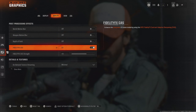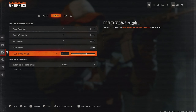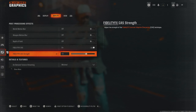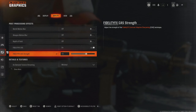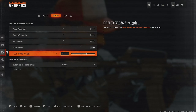For FidelityFX CAS, I recommend switching this on. It's inbuilt software that sharpens images and reduces blurriness. Something to keep in mind is that switching this too high can reduce the frame rate by just a couple of frames. I recommend somewhere between 50 and 80 — I've gone for 65. If you are on older generation consoles, I recommend switching this way lower to somewhere between 10 and 20, or maybe off altogether.